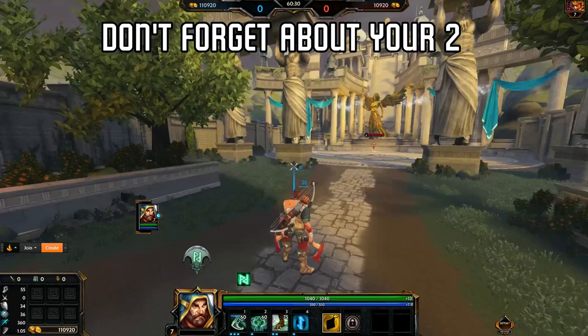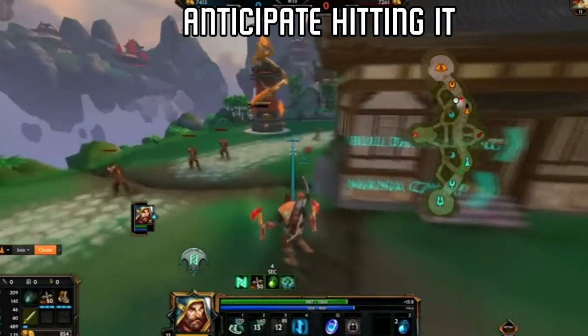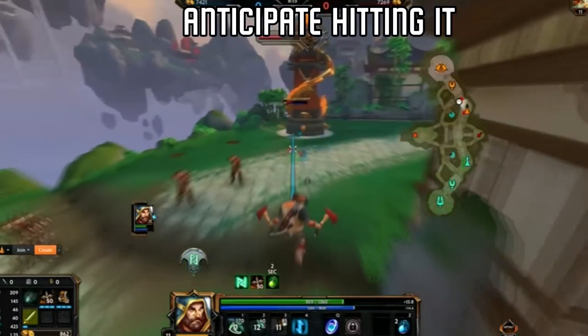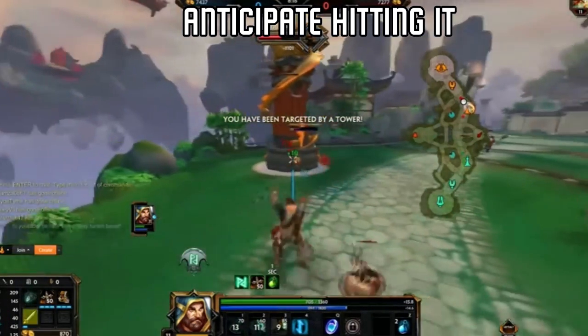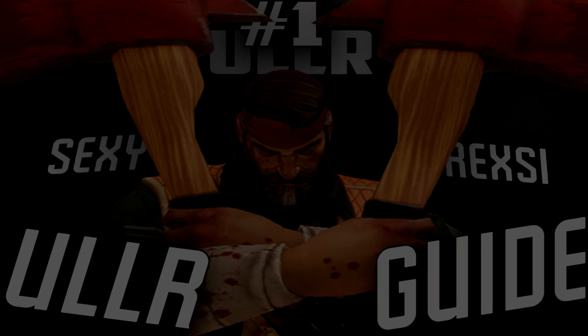Don't forget that your 2 is a power spike — it stays in each stance, so try and use it as best as you can. A lot of people have the issue where they throw the axe and take a long time to realize they actually hit it. Always anticipate hitting the enemy — switch stances even before you hit the axe. That's all the general stuff you need to know when you're playing Ullr, but remember, practice makes perfect.